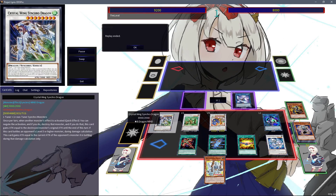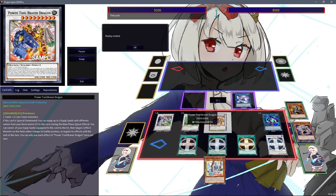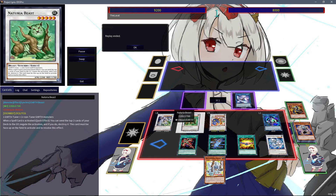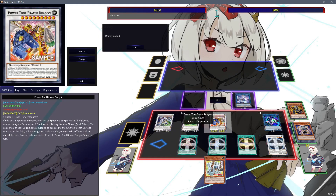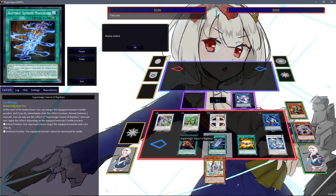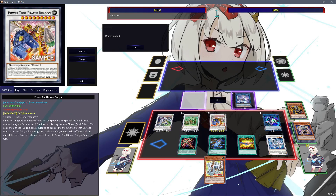The board consists of a general monster negate, a targeted monster negate, basically locking our opponent out of spells and traps, three negates on Apollosa, and some battle protection with Linkoribo. Our Braver Dragon is targeting immune by the way, which is very handy.